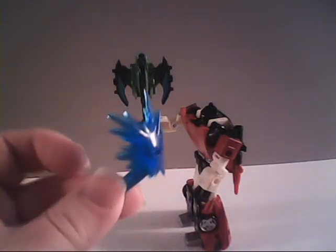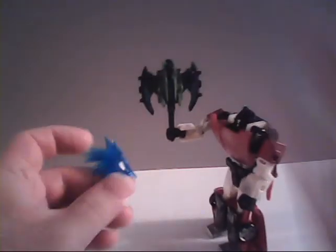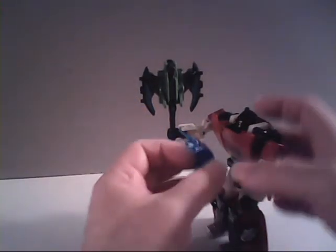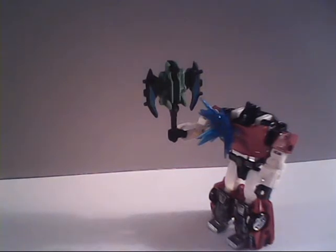And of course, as a bonus, it also comes with this energy spark. It's got three plugs here on the inside and one on the outside. So basically you can connect it like so onto Teraxodon and make it look like he is discharging some energy for an energized attack. Then of course, the one hole on this side is meant to connect to a spot on a transformer. Sideswipe conveniently has one right there on his chest, so we can mount it right there and make it look like Sideswipe has got himself a nasty chest wound.